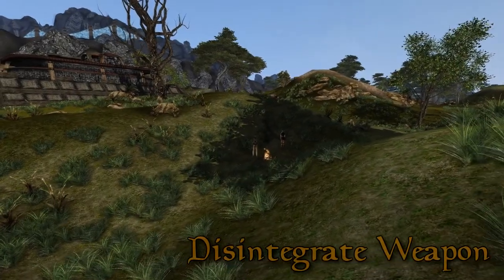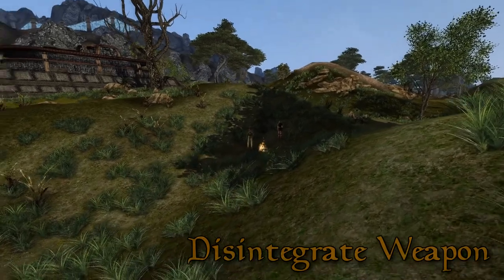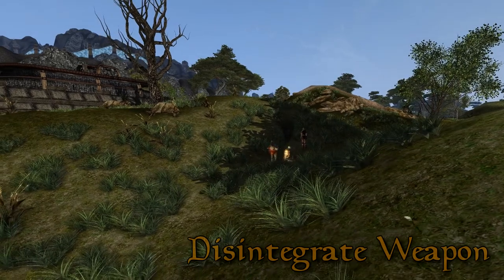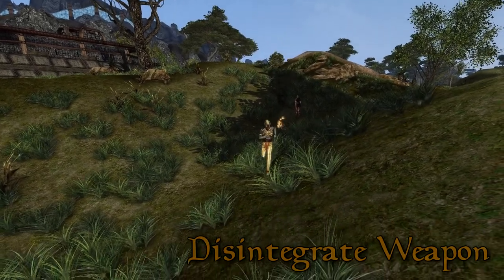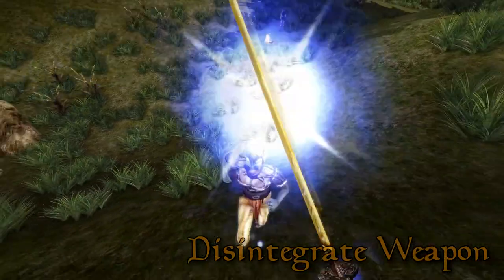Disintegrate Weapon. This will damage a target's weapon. If the weapon's health reaches zero it will break and be unequipped. The magnitude of the spell determines how much damage is done every second for the duration of the spell. Many weapons have health points in the thousands however, so this spell may be expensive.